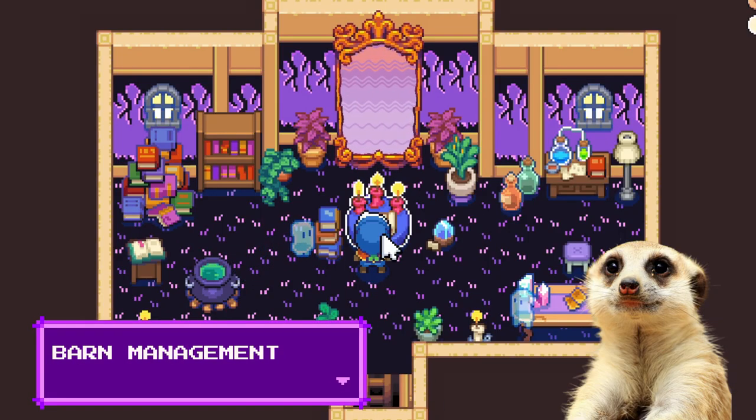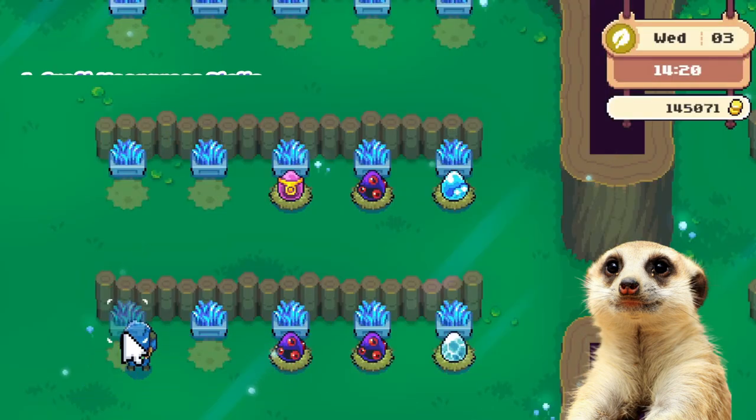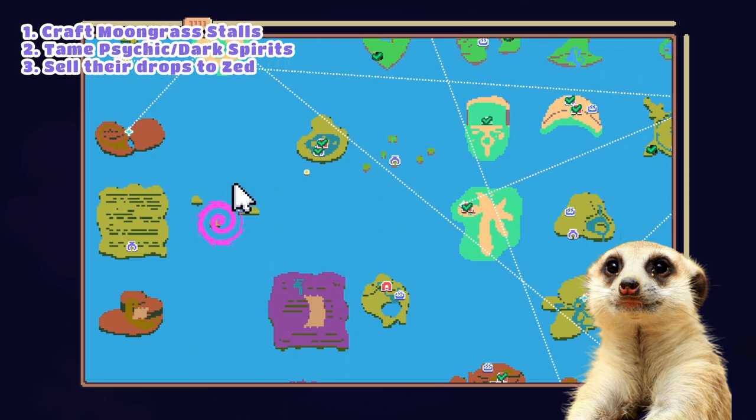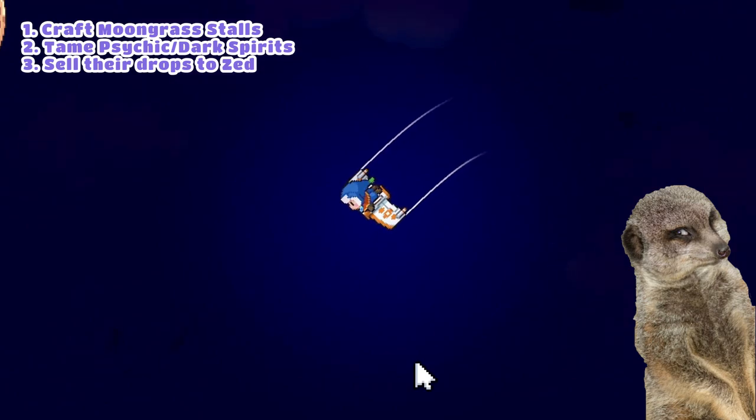Barn Management. If you want to make some money from your spirit barn, then you gotta craft some Moongress Spirit Stalls and find the psychic storm as soon as possible, because we'll be taming lots and lots of psychic spirits.